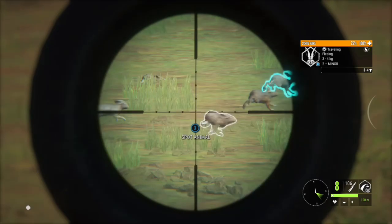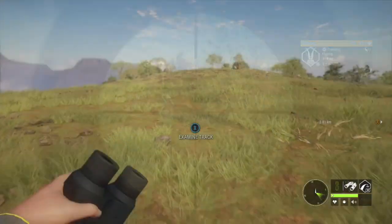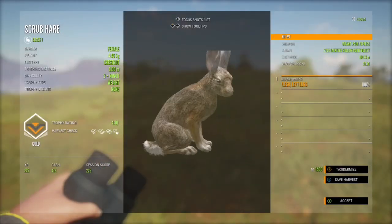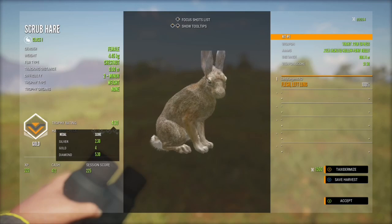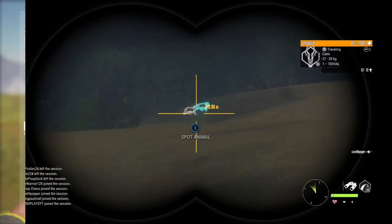With the bunnies, they run for about 100 to 150 meters and then stop and run around in circles again, so they're not too hard to shoot. Here we have a nice gold — and just for the record, only female scrub hares can make diamond. I did not know that before.